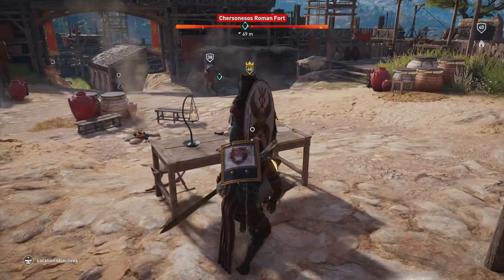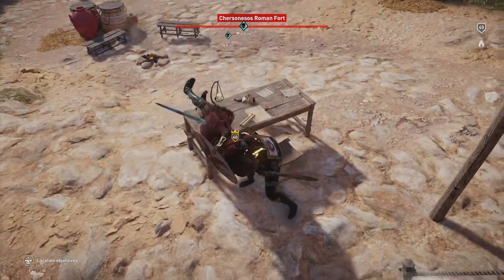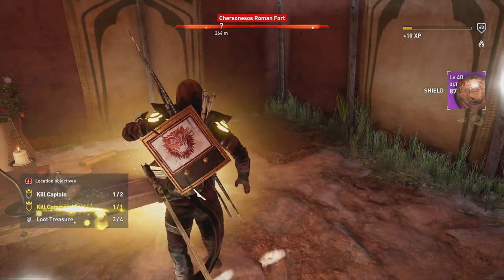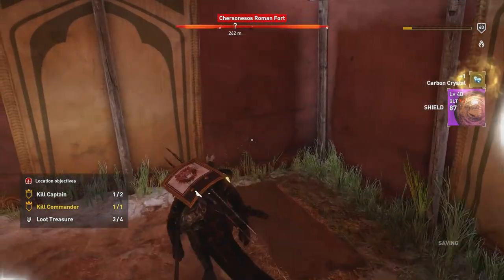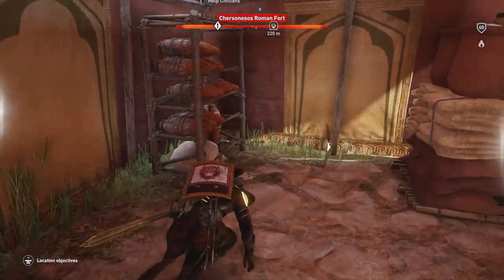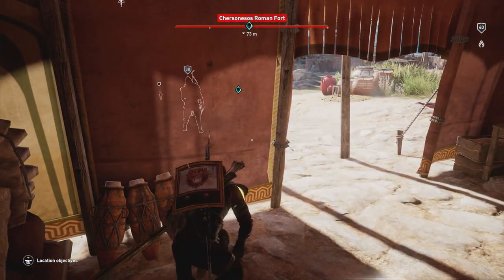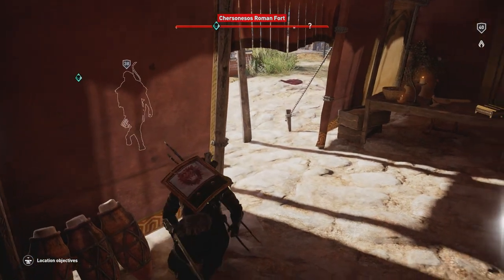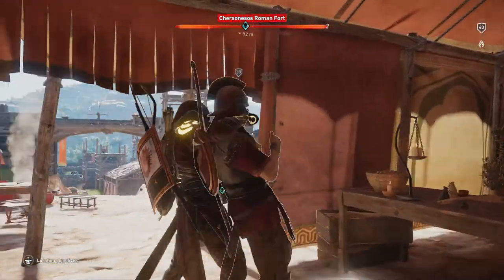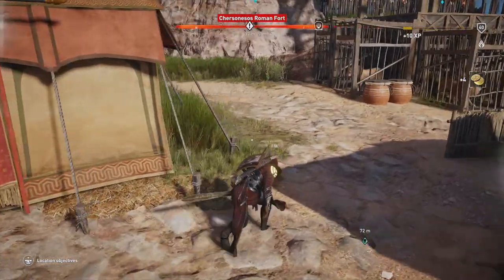We've got a tent right behind us we can retreat to. The assassination button was a little delayed - slight lag there - but no big deal. Going ahead and grabbing loot treasure number four, commander killed, all loot treasures and commanders done. We've got the attention of one guard so we're gonna sneak around the corner. Once they breach the wall if you don't move you're generally fine - and there's the easy assassination.